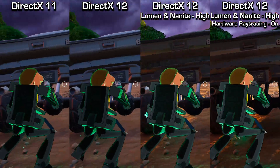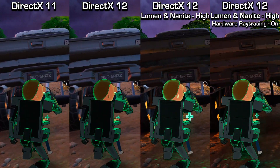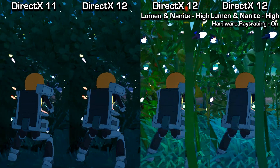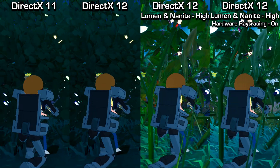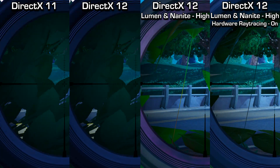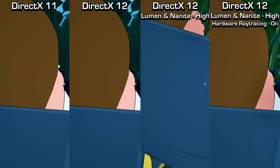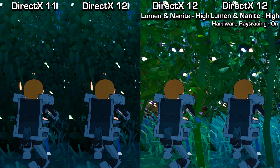I also noticed the texture on the back of this truck reflects light differently between Lumen and hardware ray tracing. The grass, bushes, and plants are so much more detailed with Nanite geometry on — every single individual leaf has its own reflections and shadows. Because these bushes have Christmas lights on them, you can see some of the lights reflecting on the inside of the scope of the gun. This seems more pronounced in Lumen and Nanite, though it might be due to the random generation of which lights are on during the replay.